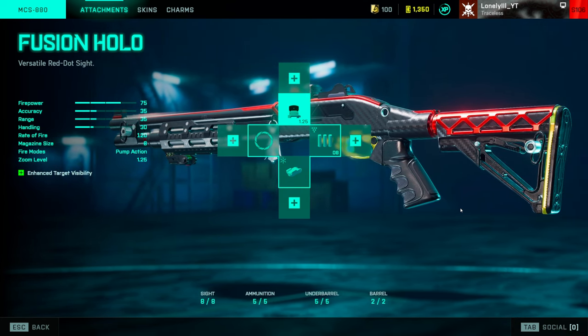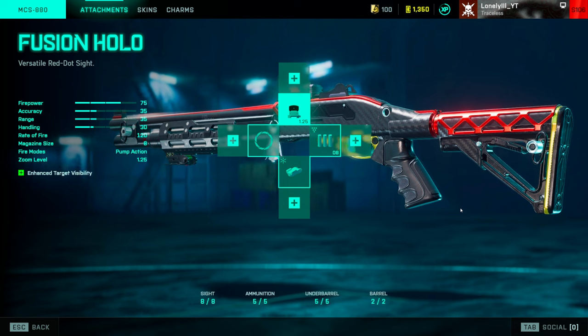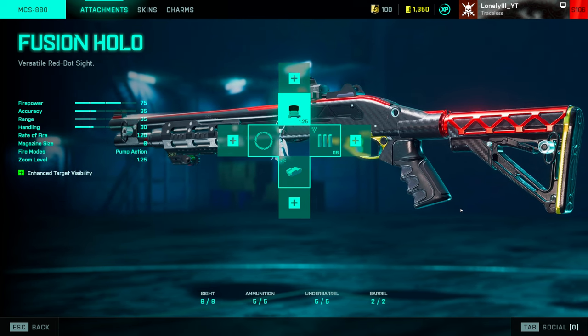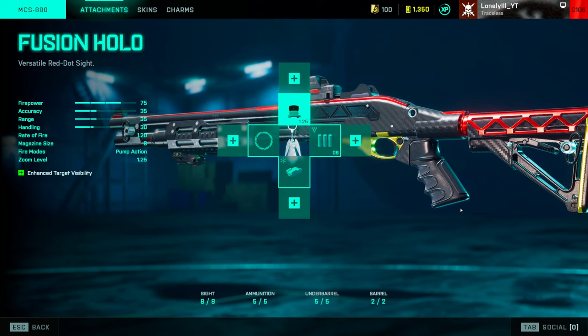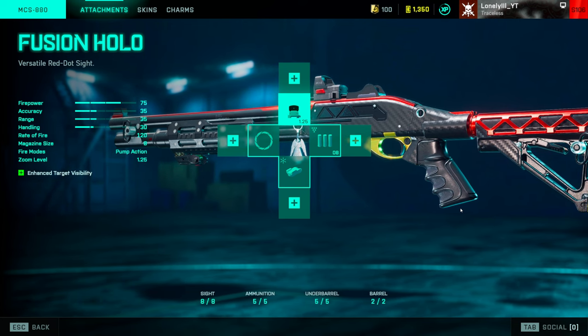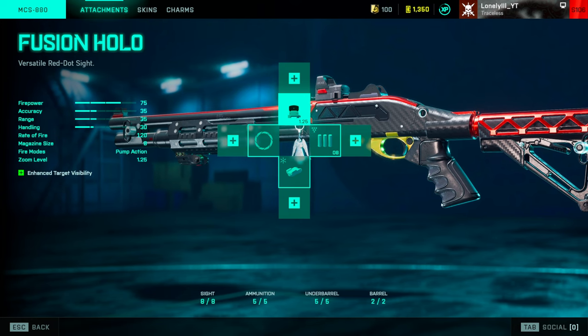The MCS880 is the other spot shotgun. The difference between this and the 12M is that you need a little better aim and more skill. With the 12M you can just run into a room, hold down the fire button, and kill a lot of people. That's not possible with the pump shotgun — you actually need to aim and hit your shots, because if you miss you're most likely dead. But in return you get a lot more range and can instantly delete people with one shot, whereas the 12M usually requires two or three hits.